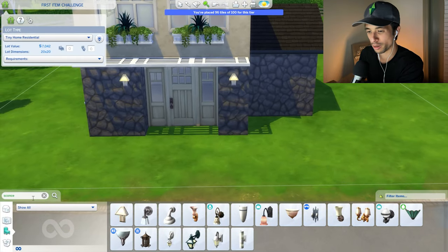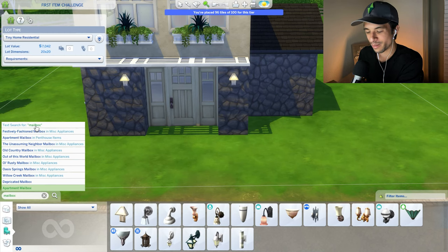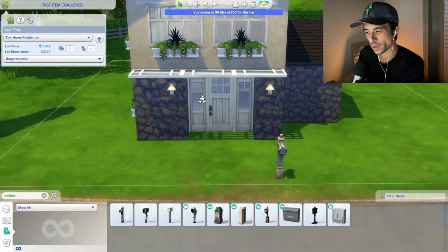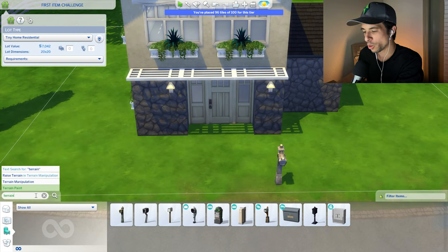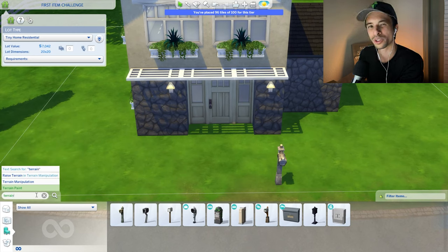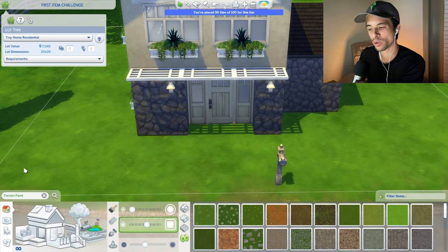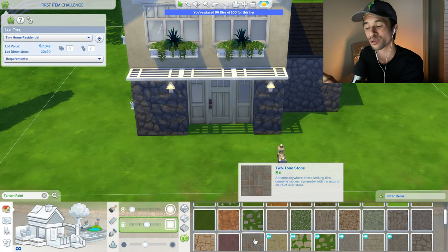We need a mailbox. I don't really like the mailbox options in the game, but here we go — and we have this one. Not bad. I would like some terrain paint here, but unfortunately I don't think terrain paint comes up in the search results, so we're going to have to work with the rules the best we can — just like we did with the roofs and the wallpaper. I'm thinking a rock or stone texture pathway.